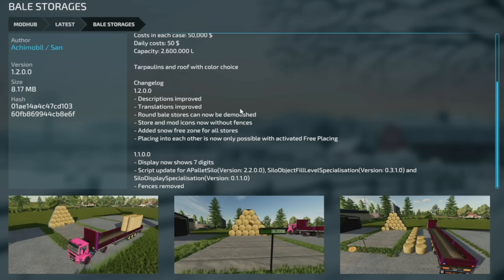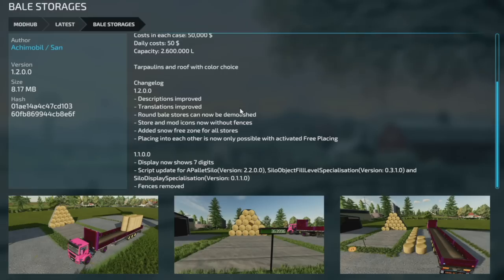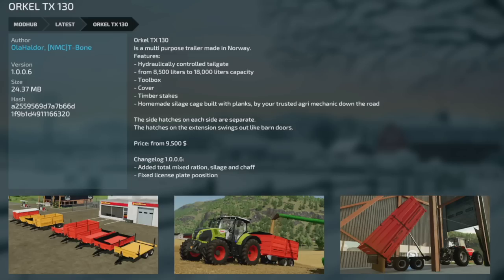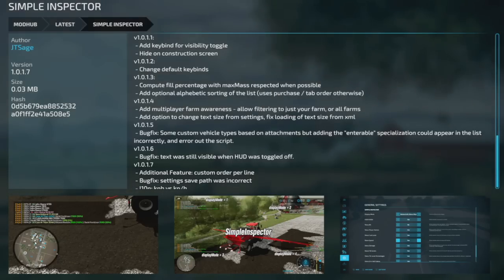For PC and Mac mod updates: first is version 1.2 of the Bale Storages — descriptions and translations improved, round bale stores can now be demolished, store mod icon added without fences, snow-free zone added for all stores, and free-placing activation required to place into each other. Next, the Oracle TX 130 version 1.0.0.6 — added total mixed ration, silage, and chaff to the trailer, and fixed license plate positioning. Lastly, Simple Inspector version 1.0.1.7 — added custom order per line, fixed a settings bug, and updated i10n KPM vs KP/H.